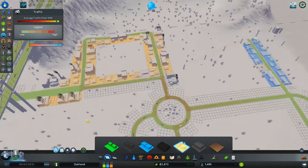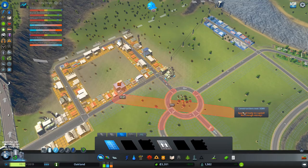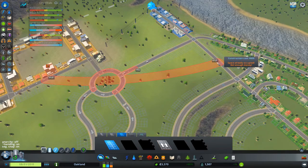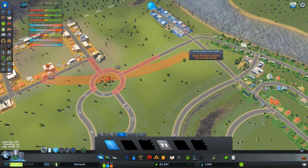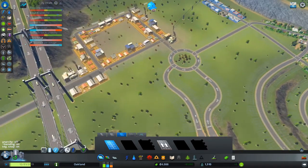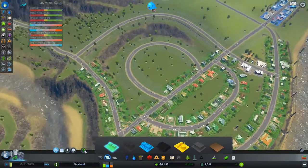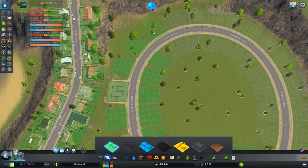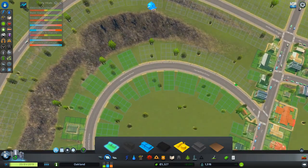That circle is going to have to come down sooner or later, or I could leave it — build over it. Basically the road I want to build goes over the circle and connects somewhere. I also need a little bit more people. I'm going to start filling in Horseshoe Drive.